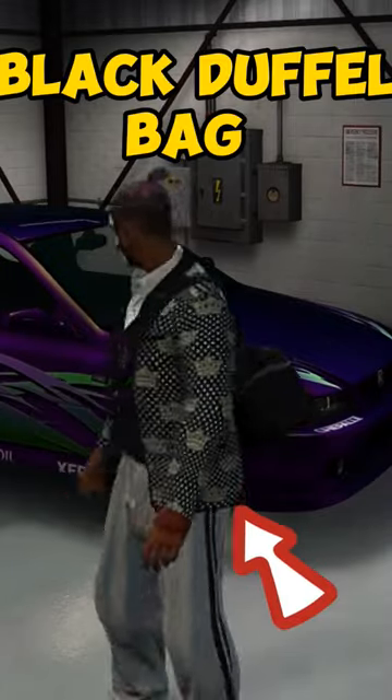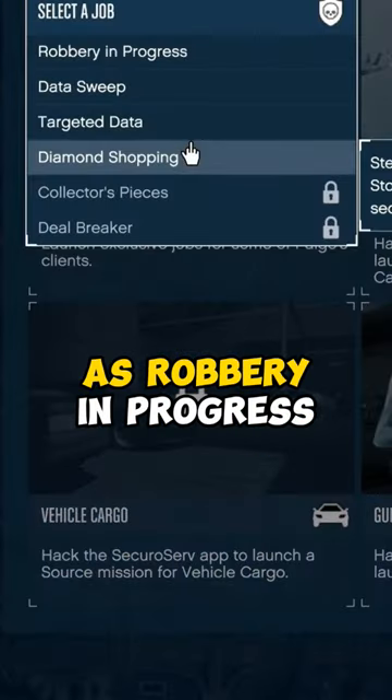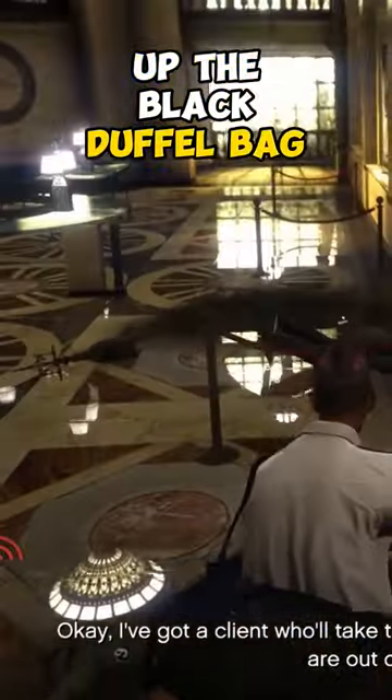How to get the Black Duffel Bag in GTA 5 Online. Step 1: Make your way inside the Terrorbyte and start the client job known as Robbery in Progress. During this mission, your character will pick up the Black Duffel Bag.